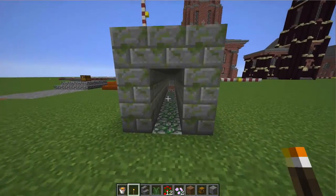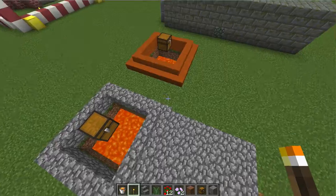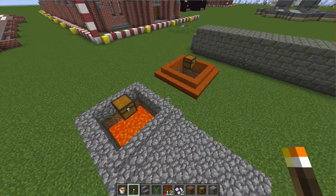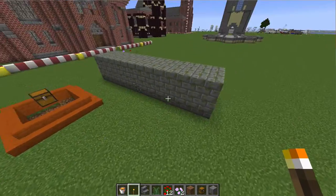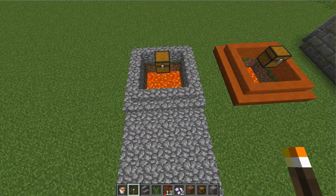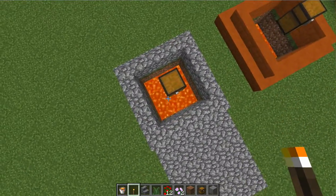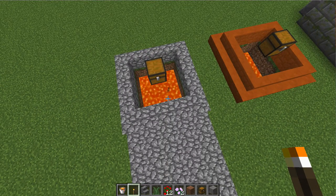Instead of lava, you can of course use cacti, or squeeze the player to death using pistons and a tripwire — that's a bit of fun — or let them fall into a huge obsidian cave that's at least 23 blocks deep. Well, have fun killing your fellow players. They probably deserve it — see you next time, bye!